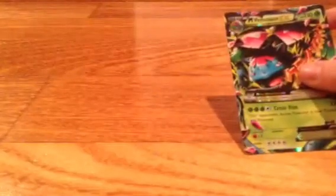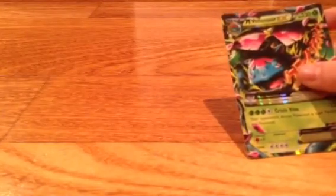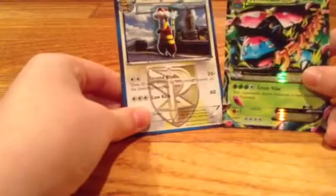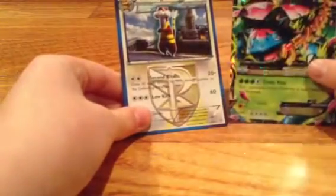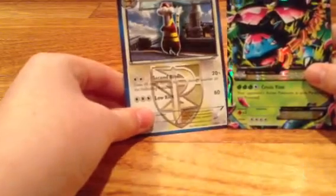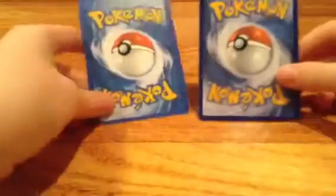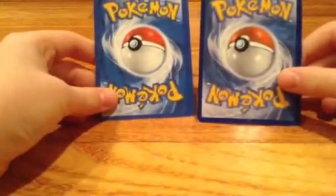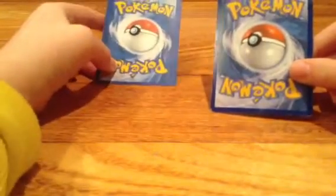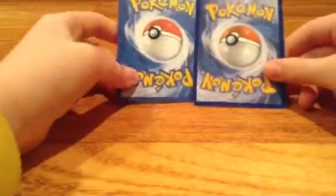So that's Weezing. Then there's Watchog — you can tell a little more with the blue outlining around him. Let's just turn it over. You can sort of see it — you might not be able to see it that well — but this one is fake and then this one is real.